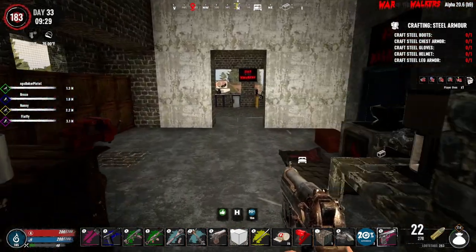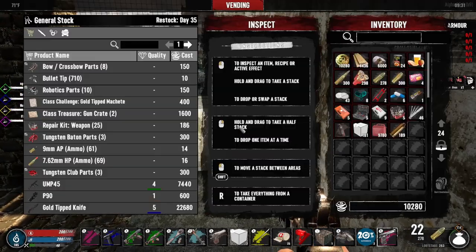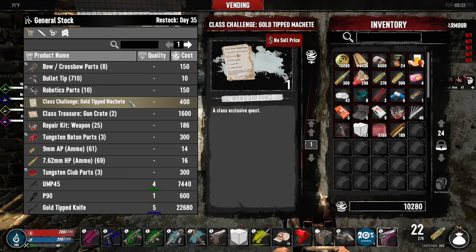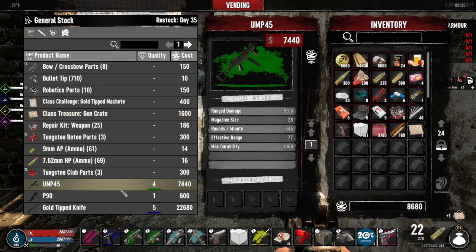Let's go take a real quick look and see what we have here. Soldier vending machine. Gold tip machete. Gun crate — ooh, a gun crate. I can buy another one if I want to. But before we buy a second one, let's see if it's worth one.